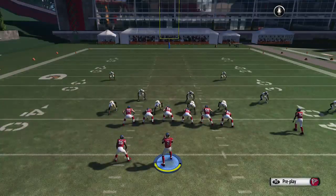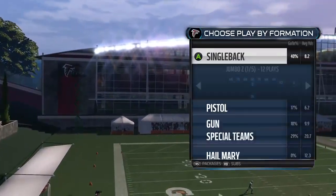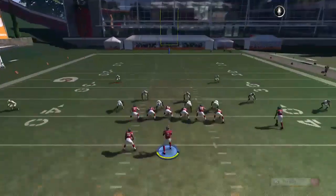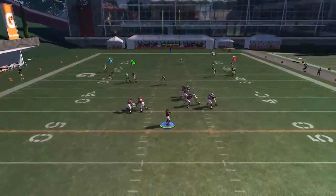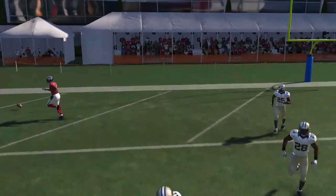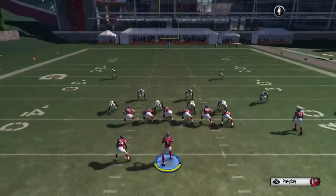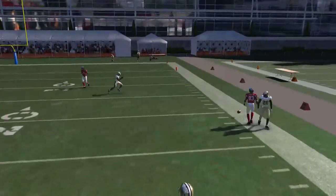The next thing we're going to do is the PA Y Receiver In. You've seen this a couple of times in different formations already, but it works everywhere. You're going to put your RB on a streak, A on a slant, do your play action, and throw it when you've got a chance — right there for the end zone. It also works on the sideline: B on a streak, A on a flat, and you're going to hit the RB receiver to the right side.